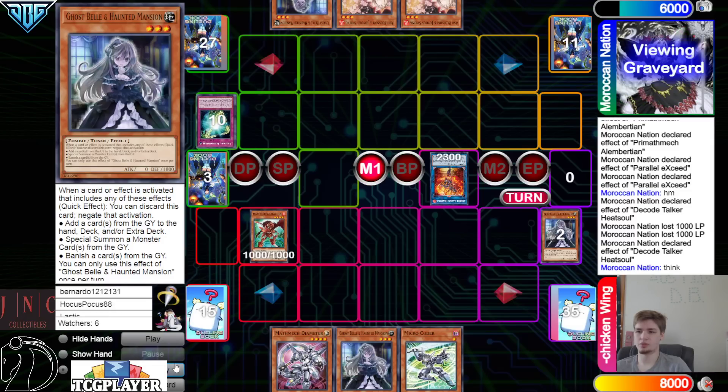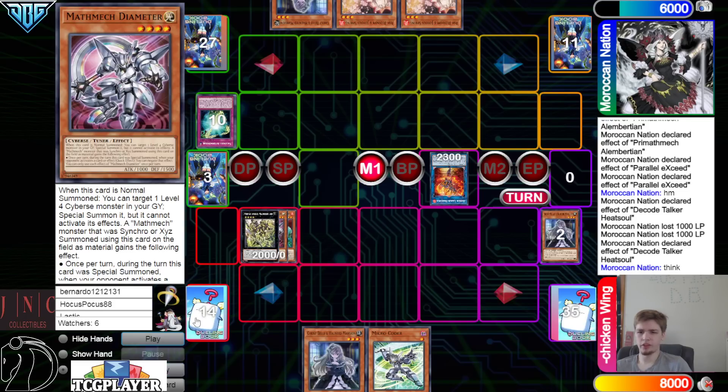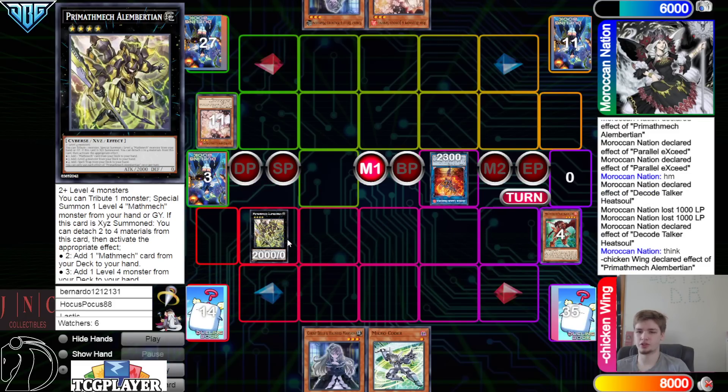Activate Super Factoral, chain Bell. Yeah, that's very good. Normal summon out Diameter.